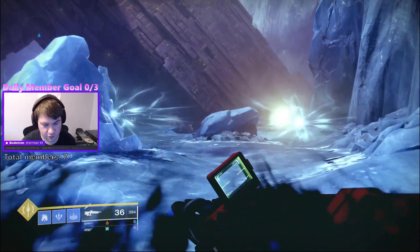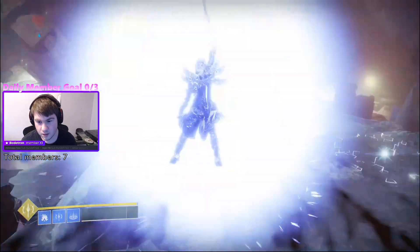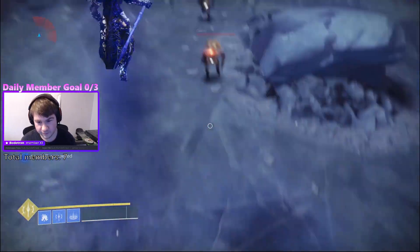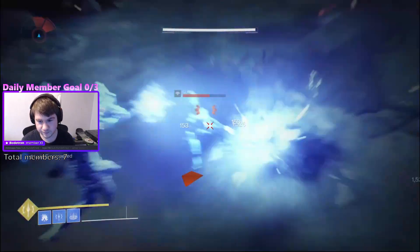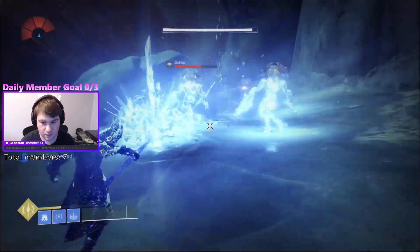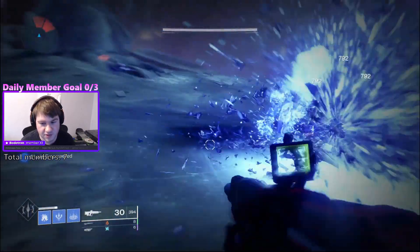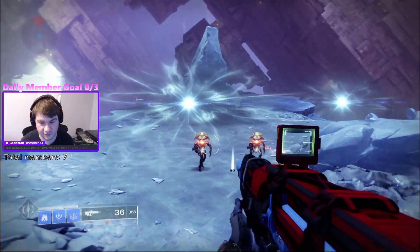Alright, so first up we're going to show you guys the super. It looks like you get an arc staff that you can shoot. So that was the super right there — you get like a little arc staff that freezes them.